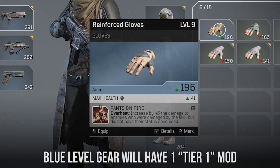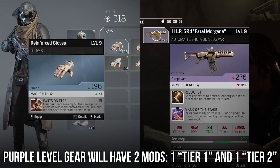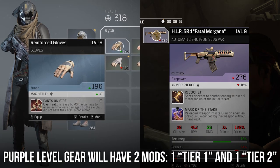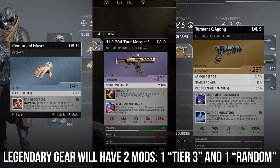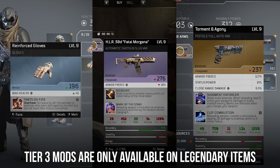On blue level gear, there will be one tier 1 mod. On purple level gear, you will have two mods — a tier 1 and a tier 2. And on legendaries, they will drop with a tier 3 mod, which is intrinsic to that weapon and cannot be swapped out. It will also have another random mod which can be swapped out. It's a good thing to note that tier 3 mods are only available via legendary items.